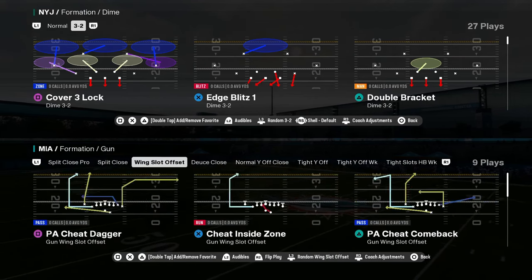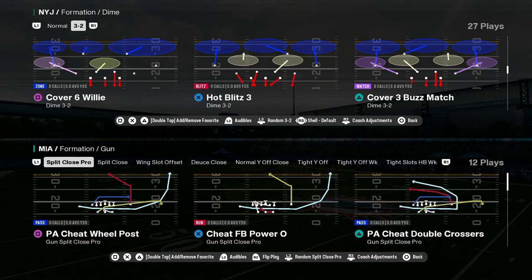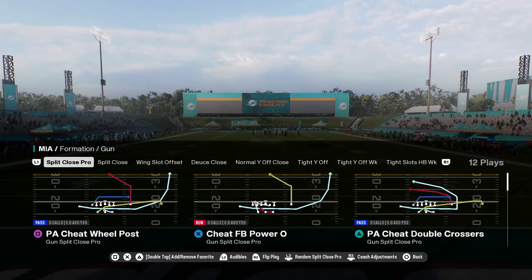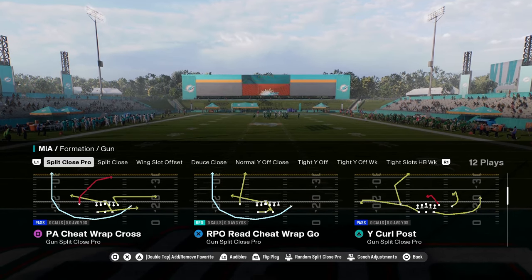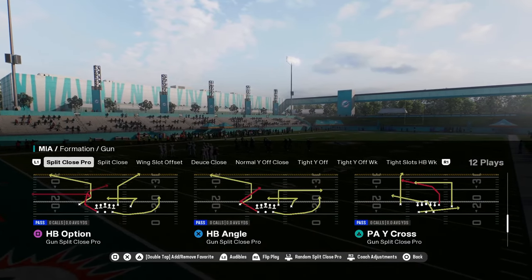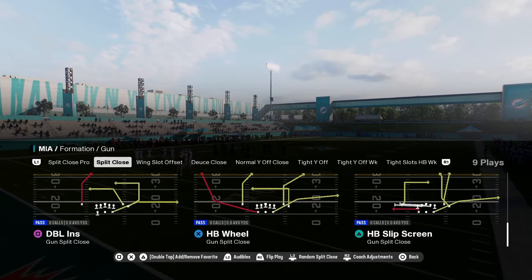Let's get into the shotguns — this is the bread and butter. They have split close, and they probably have the best split close in the game. They have split close pro with a lot of cheap motions, and they have split close itself, so they have both versions. The more traditional split close is pretty good.